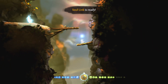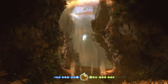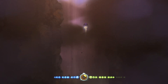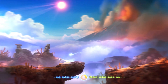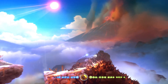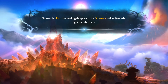See, I'm supposed to go up. Oh, see now I can! Sometimes, do what the game tells you — because then things are actually a lot easier than they might seem. We're near the end of the game, I think. Wow, this is just gorgeous. No wonder Kuro is avoiding this place — the sun still radiates the light that she fears.